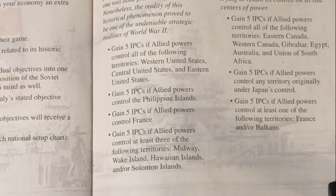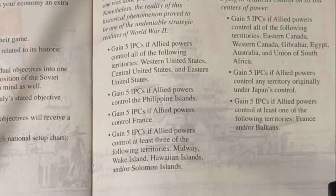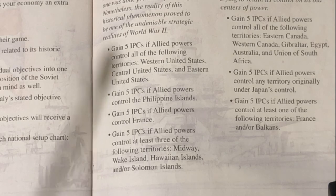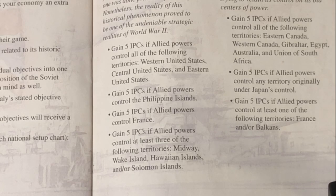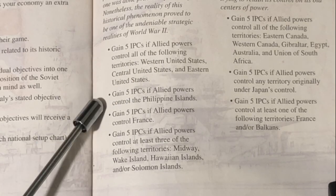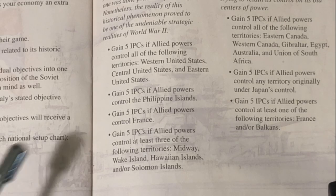And lastly, we get to the United States. These are fairly straightforward and simple. The first one is the biggest gimme of all national objectives: as long as the United States controls West, Central, and Eastern United States, they get 5 IPCs. That's the easiest money to pick up of any power for these national objectives. Next, the U.S. will gain 5 if the Allies control the Philippines — very simple and also incredibly difficult to do. If you repel a Japanese attack on the first turn in the 41 setup, you might get that. But otherwise, if you ever get that, you probably already won the game anyway.